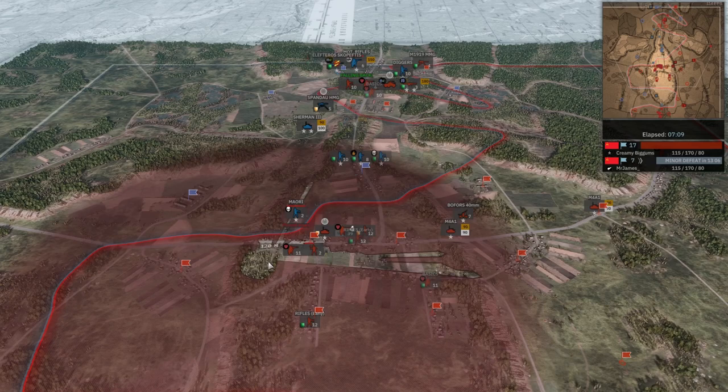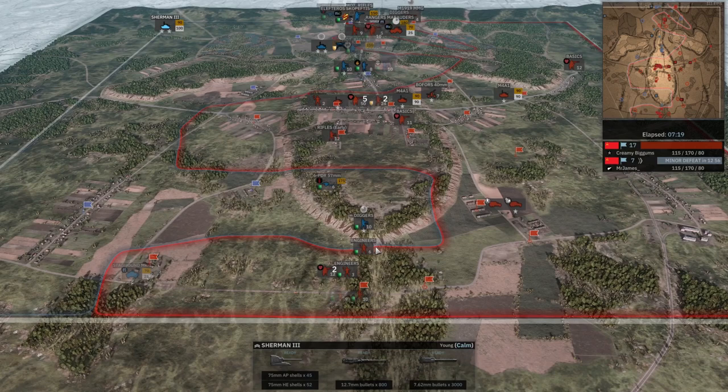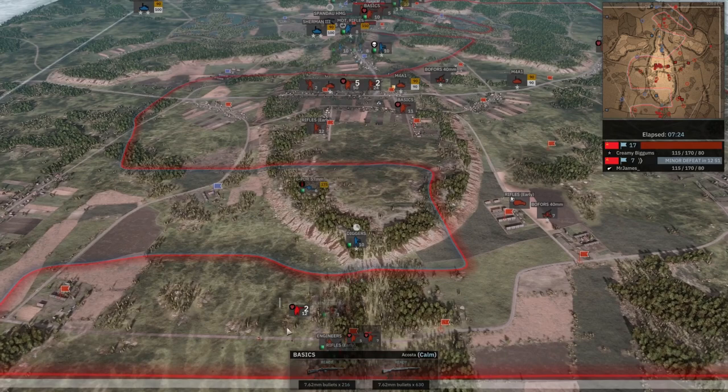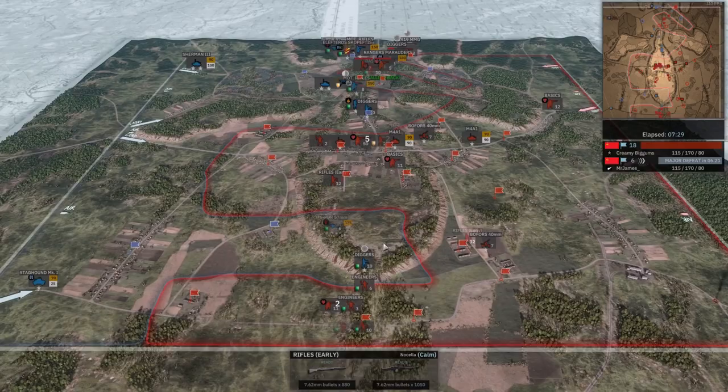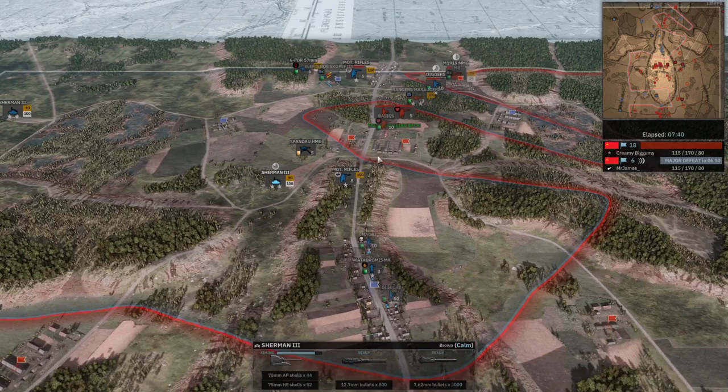You do have to be careful not to bring it too far forward, as the Kitty gets shot at from something like this position, which is very easy to retake from the 2nd New Zealand side. It's a bit dangerous. Staghound coming in. Diggers firing at these Basics as they push forward — bit of a waste there. Rifles Early moving in. Something went down — I heard a plane die.